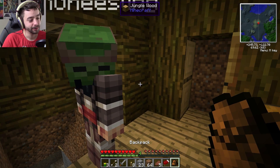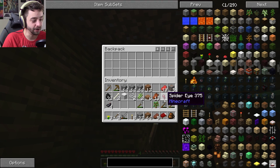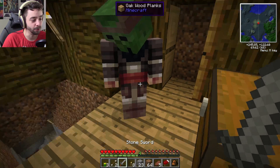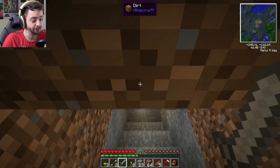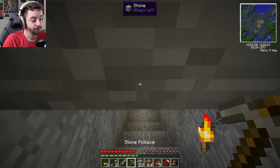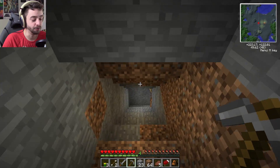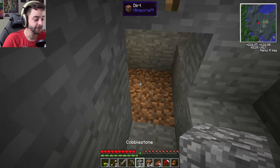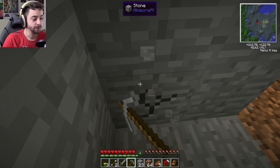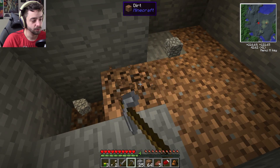I know how to use a backpack now — you equip it, then right-click and it opens up an area that looks like a chest. We need a lot more leather, but we can do that when it's daytime. If we're going quarry, we need iron gears, but first we need stone gears, and for stone gears you need wood gears. To make a wood gear you need four sticks. I have two wood gears — I'm going to turn those into stone gears. We need some stone too.